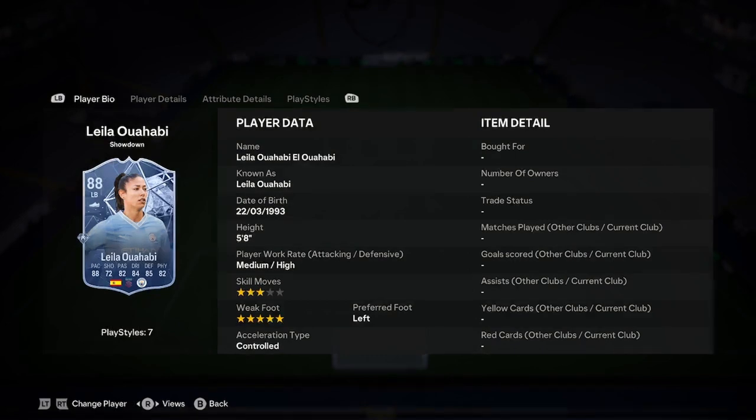Okay, hello boys, it's Del. We're doing a player analysis on the new Leela Oh Happy Showdown card. So let's not waste any of your beautiful people's time and get straight into it. She's 5-for-8, medium-high work rate, 3-star skills, 5-star weak foot — nice.